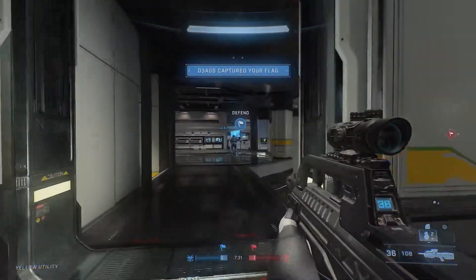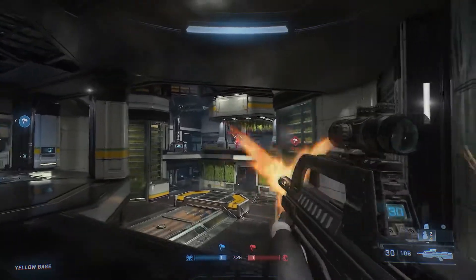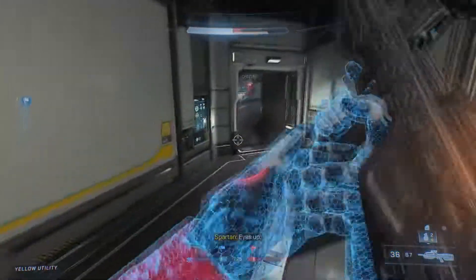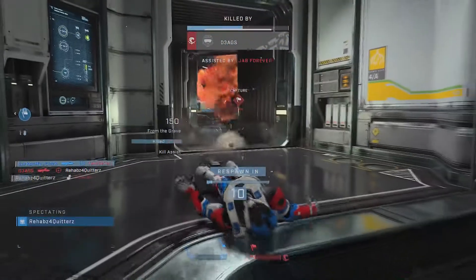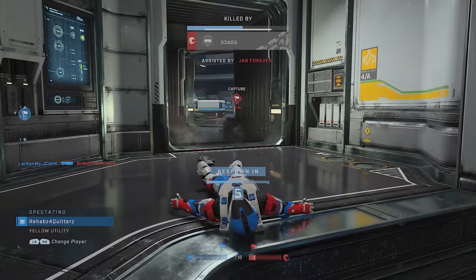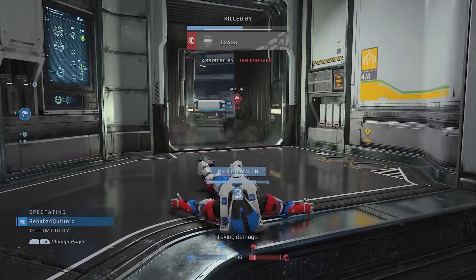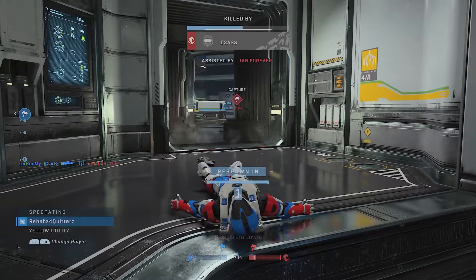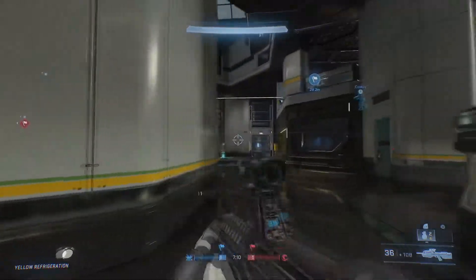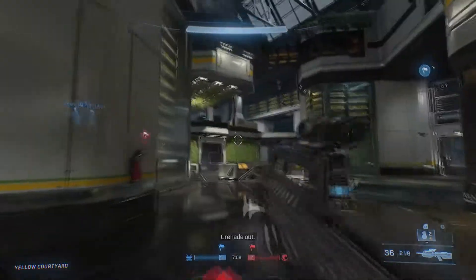They are so hyper-focused on the road ahead that they're not aware of the cars around them. Maybe they need to switch lanes, but don't have the awareness to know there's a car coming up fast behind them. Higher level Halo players are like a good driver — laid back in the seat, relaxed, checking mirrors before switching lanes to see if there's a car coming up, scanning ahead for danger in the road, ready to brake at any moment if need be.